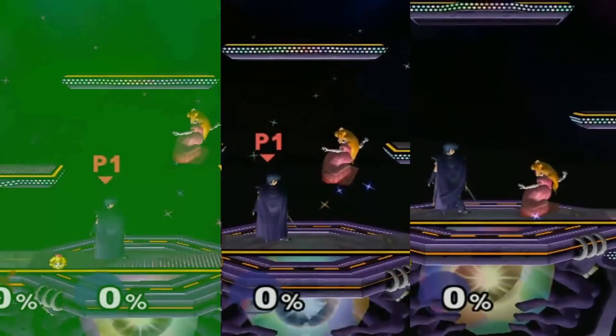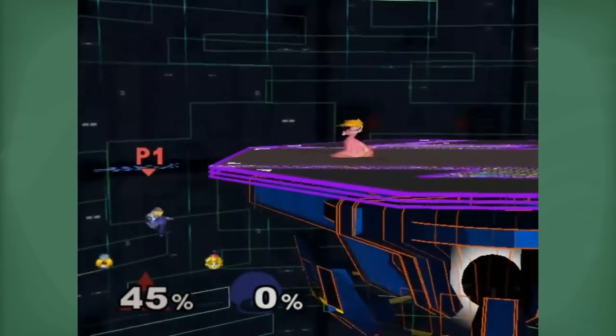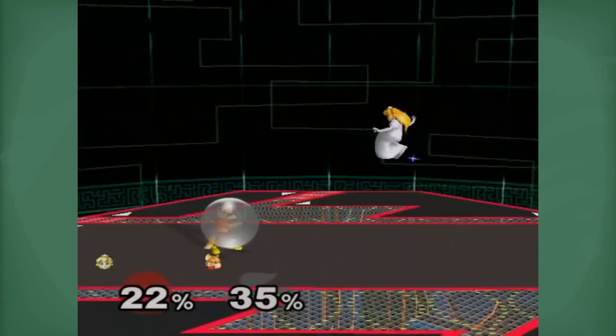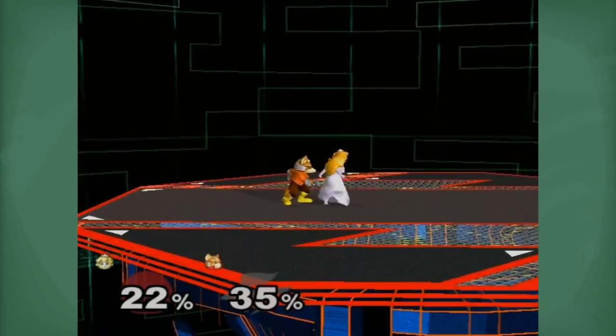Full hop floats are useful at far ranges so that your turnip throws cover more distance. They can also catch double jumps if done closer to your opponent. The downside is that using an aerial from this height can get you shield grabbed or crouch canceled, since there is a long period of time between the actual hit and when you reach the ground to do your secondary attack.